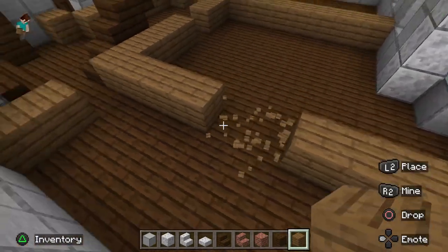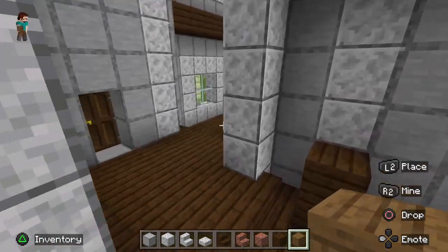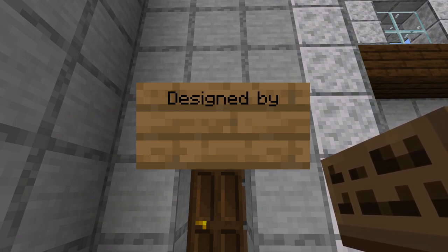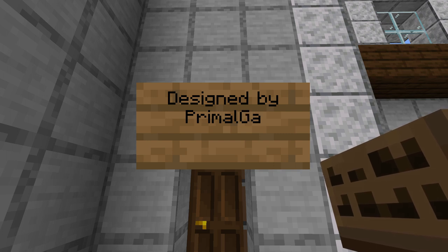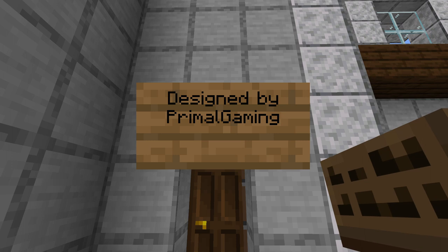Congratulations — that's pretty much it for this tutorial. Give yourself a pat on the back. If you'd be so kind, put up a sign that says 'Designed by Primal Gaming' and on another row put 'Built by' and then your name, because you deserve some credit too. This was a difficult tutorial, and if you've made it this far, you've got your very own version of Vecna's Mansion.